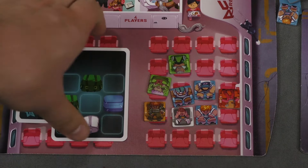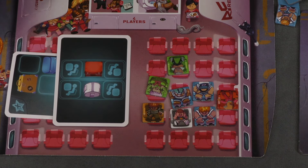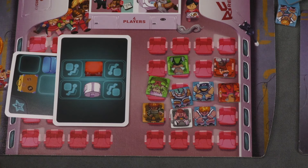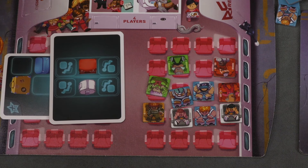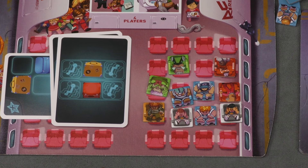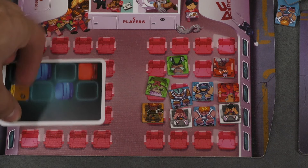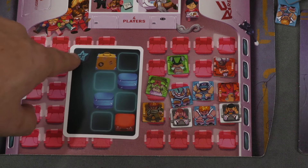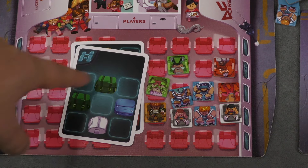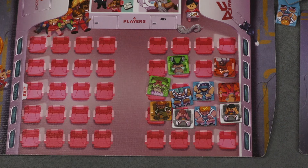Some cards tell you where a passenger has a preference. For example, a card might require placing a red and a white next to the windows. Or passengers who want to sit in the middle — not sure who those people are — or in the aisle. You can also play an advanced variant where the card corners have special icons. For example, one gives you an extra point at the end, and another lets you stretch across the aisle, so a green, green, blue, white pattern could span both sides of the plane.